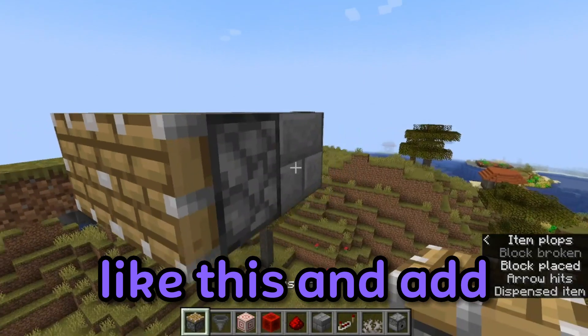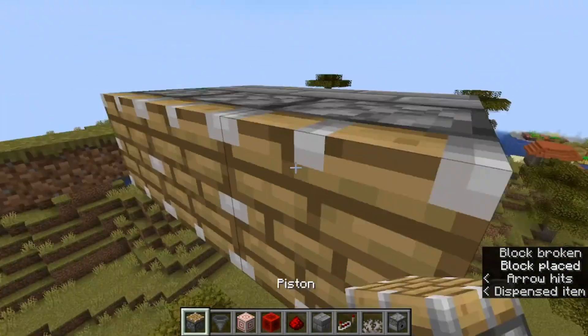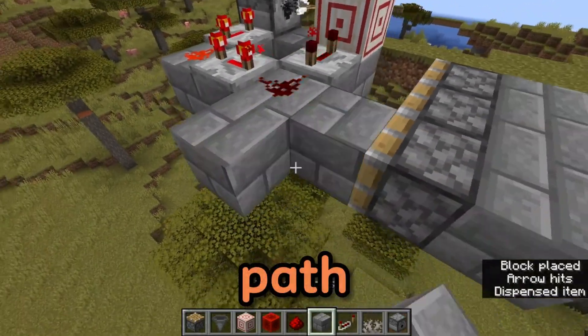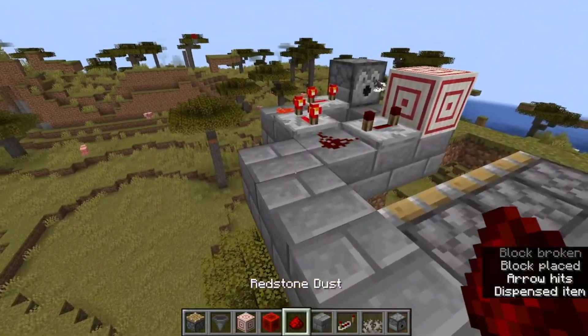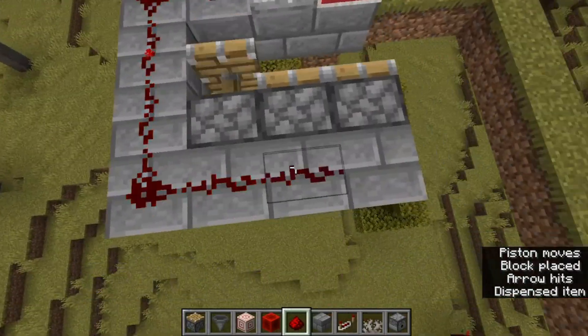Set up a little platform like this and add pistons across it. Create a path for the redstone to follow, set it up like this.